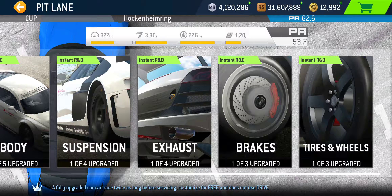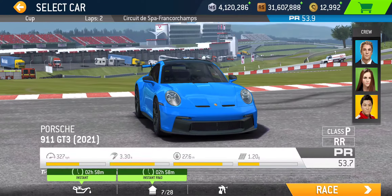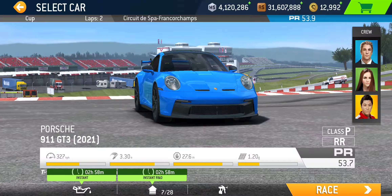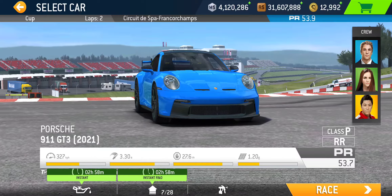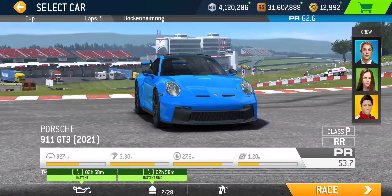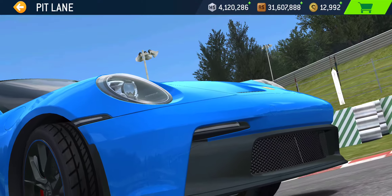The final tier, tier 15 — the final cup at Hockenheim Grand Prix — requires PR 62.6 and five laps. In order to meet that PR requirement, if you're guessing three upgrades across the board — yep, new car, pretty typical — that's 21 of the 28 available upgrades. Let's go ahead and get them since they are all available instantly when you win that first trophy.